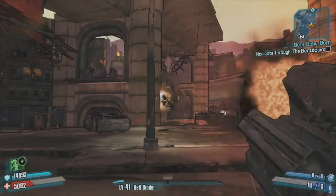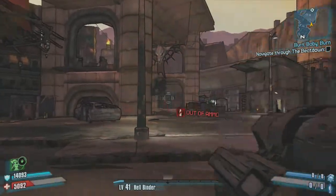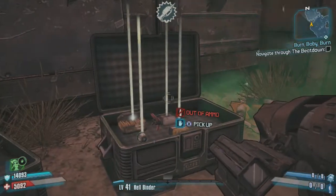You want to be completely out of ammo while having the Evil Smasher glitch on. You have to have that on first, empty it, then you'll go over and you'll pick up the rockets.